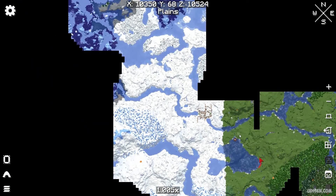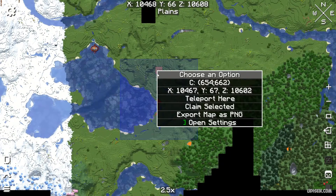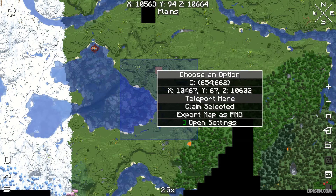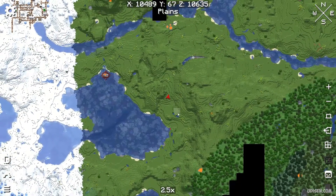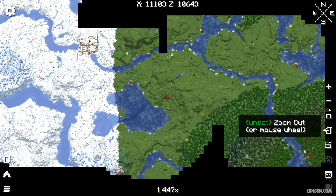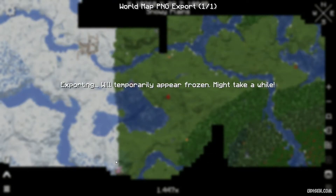Use the mouse wheel to change scale here. Also, you can choose options. Press the right mouse button, choose teleport and you teleport, for example. Also, you can export this file as PNG here.